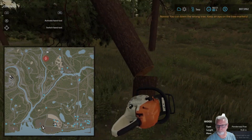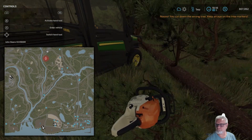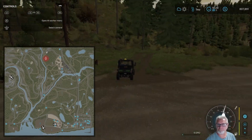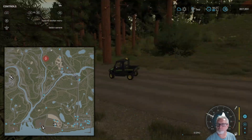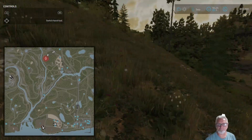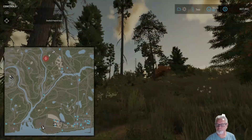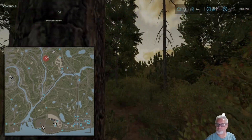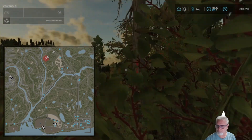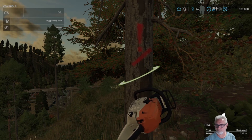I chop down this beautiful tree and it says 'No, you cut down the wrong tree — keep an eye on the tree markers.' I should have known that. I don't think I was ticketed or anything happened because of that tree, but now I know I need to look for marked trees. The red circle on the map is for marked trees right within that circle — I just thought it meant that whole forest, but literally it's within that circle.